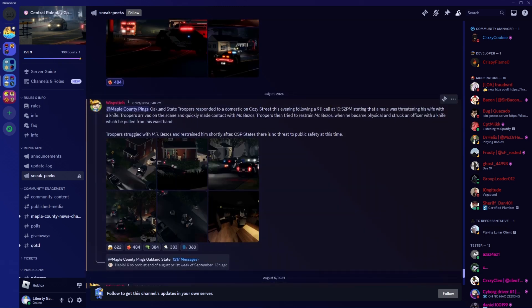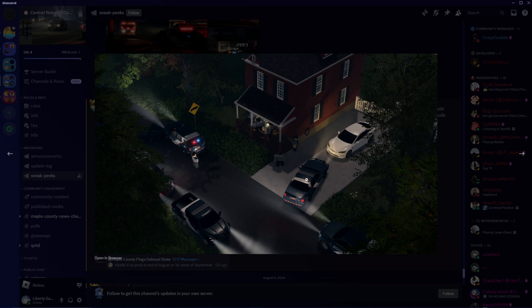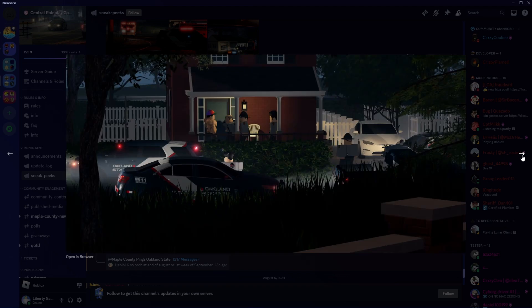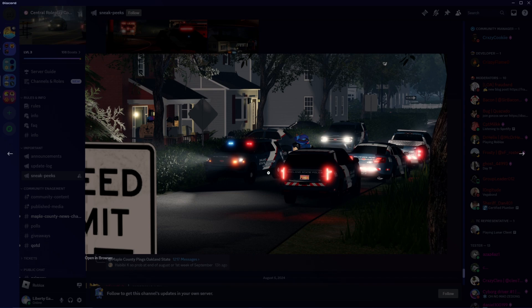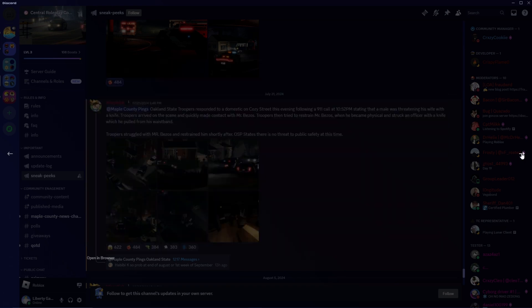And then we have a bunch of pictures here. We have a bunch of state troopers. We have a Crown Vic, we have a Ford Explorer. I'm not sure what that is — that might be an Explorer or a truck, but we have an F-150 here. Yes, this is a Ford Taurus. And then yeah, this is some sort of truck here. And then we have a Tahoe here, then we have an Expedition over here. So Crown Vic, Ford Explorer, Tahoe, Taurus, F-150 — very cool.